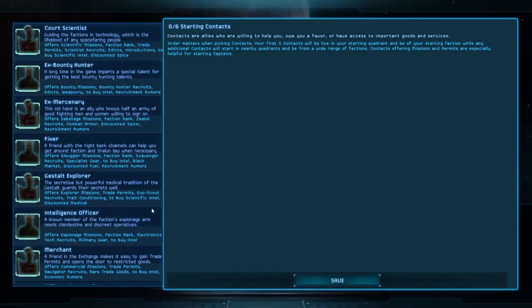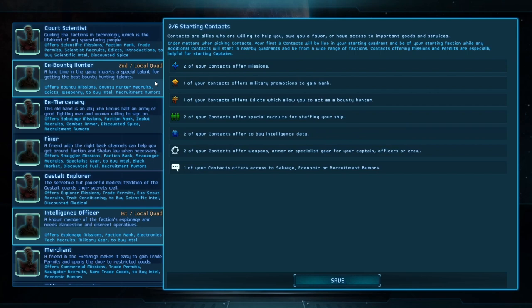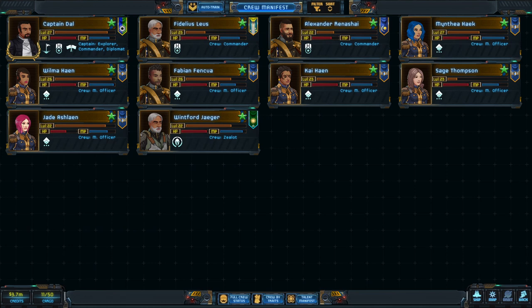The reason you want good contacts is because they can provide you with valuable equipment for your ground combat crew in the form of military gear, weapons, and combat armor, but also because they can get you access to hire commanders, military officers, and zealots.